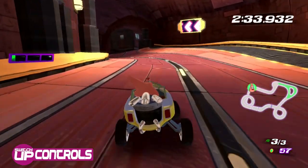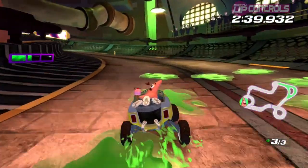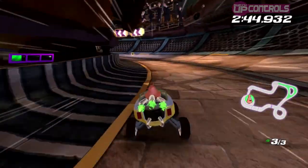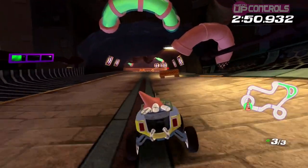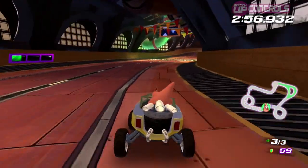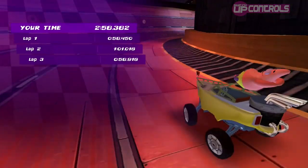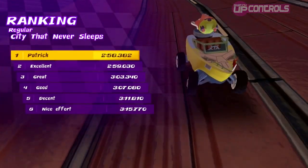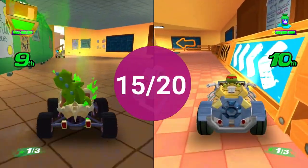To give credit where it's due, the controls in Nickelodeon Kart Racers are actually pretty good. ZR allows you to accelerate and ZL controls your power sliding, which is pleasingly responsive. The B button uses your item, and X is how you use your speed boost once you've accumulated enough slime. There are also options to enable auto-acceleration, which is useful when playing with a younger child, and an option to use motion controls by tilting the controller like a steering wheel, which works quite well. Controls are certainly a strength of the game, and they receive 15 out of 20.